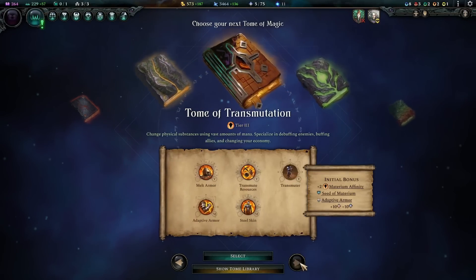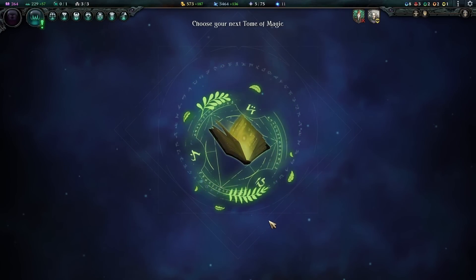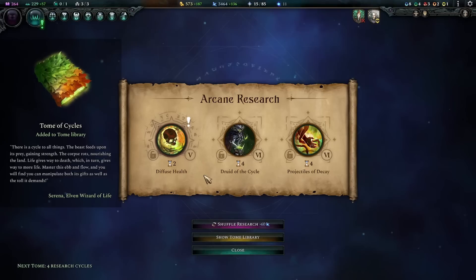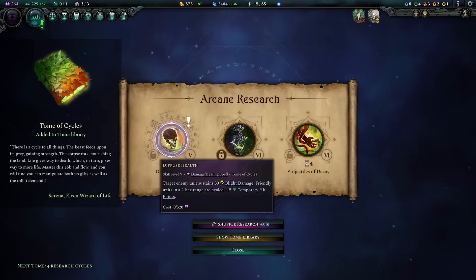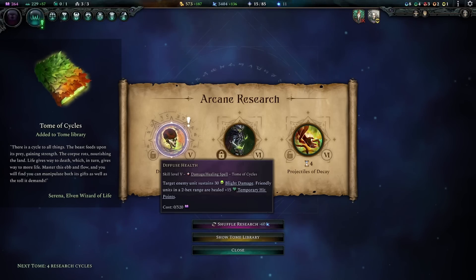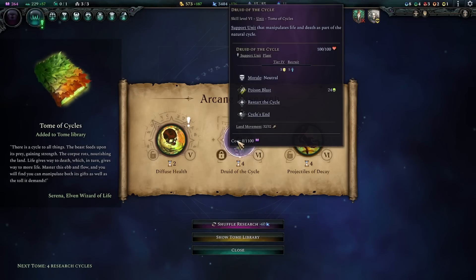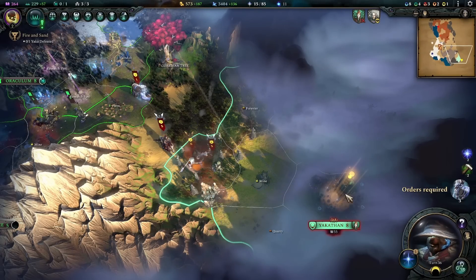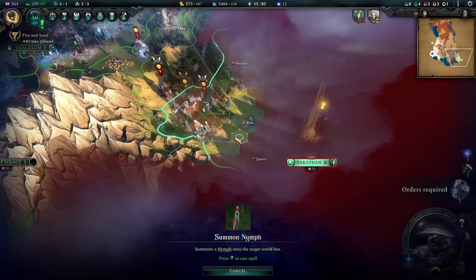I think I'm actually going to grab Tomb of Cycles — I really like this one. Druid of the Cycle, we'll grab that. I could also lock it and get Diffuse Health first. The nice thing about Diffuse Health is that it's both a damaging spell and a healing spell at the same time, as long as you have a unit within two hexes of the target. So I'll lock the Druid of the Cycle so that it stays here and we'll get the Diffuse Health. Okay, let's keep moving.